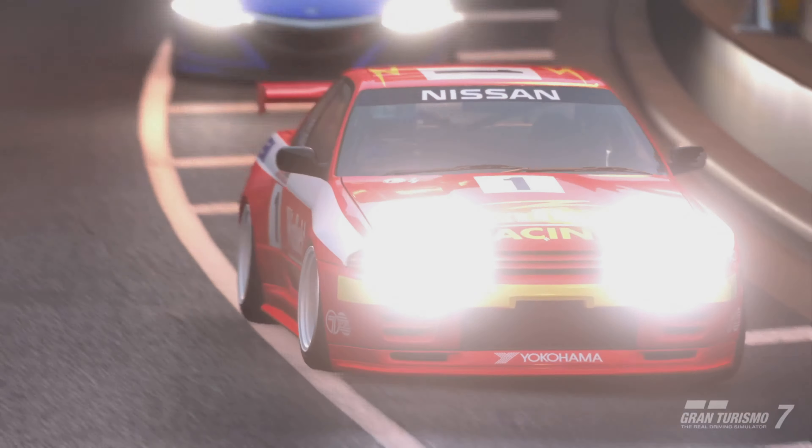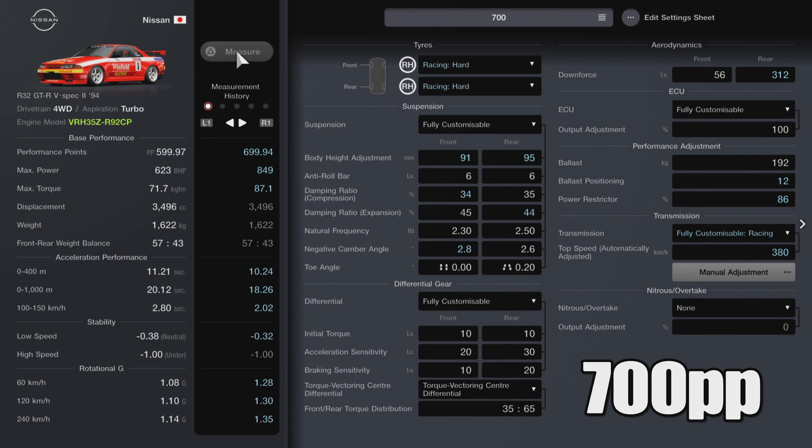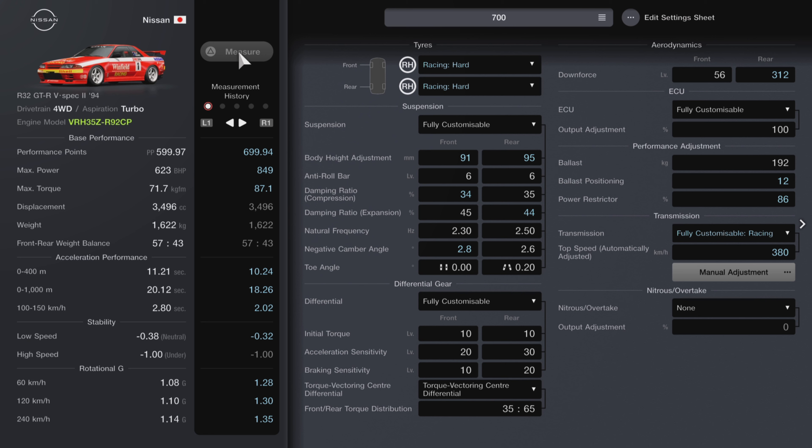We've had the Engine Swap for the R33 and R34, but now we have it for this car and it's given this event a new lease on life for me. Moving on to the 700pp tune — I'm just going to point out all the things that have changed. We've got 849 brake horsepower on this one, and maximum torque is up as well. Quarter mile is pushing out at 10.24 seconds and 18.26 for a kilometre. Stability is pretty much just as good, and the rotational G's aren't too much higher.